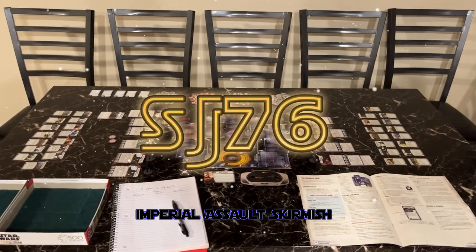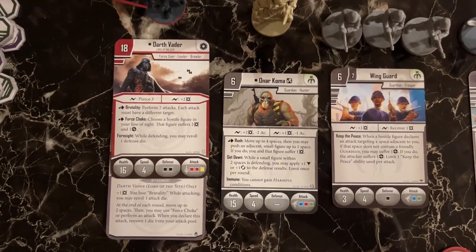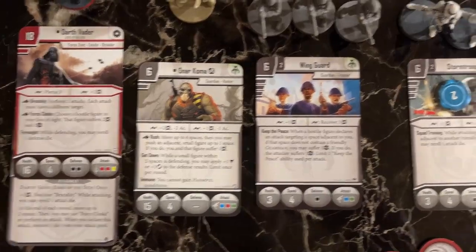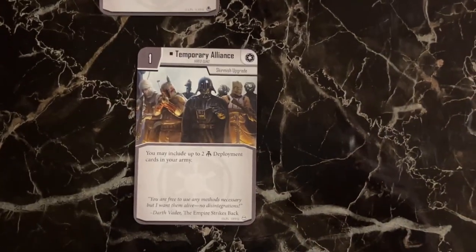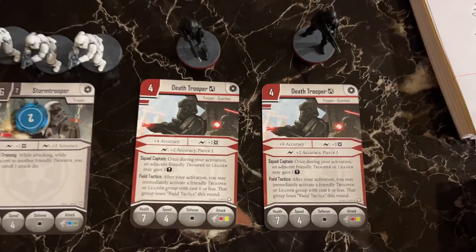SJ76 presents Skirmish. Slim Jones plays himself. On the Imperial side: Darth Vader with his Driven by Hatred attachment, Onarcoma and the Wingard given by the Temporary Alliance, a Stormtrooper unit, and then two Death Trooper units.